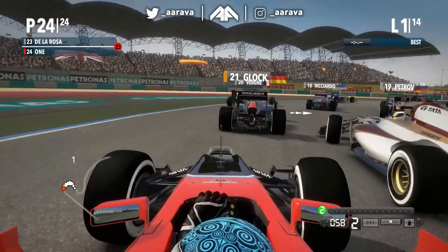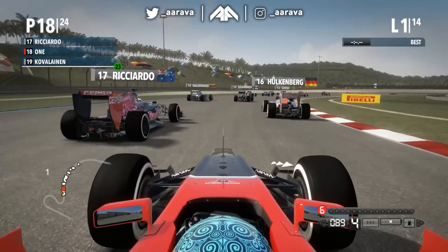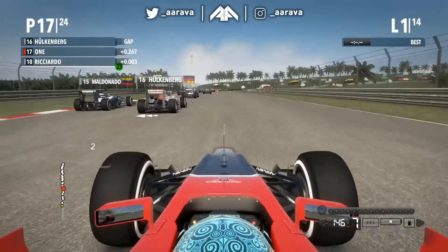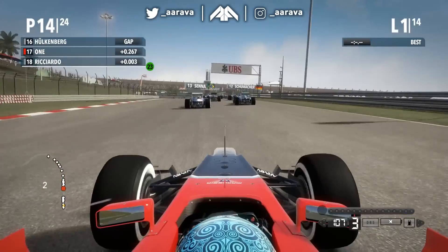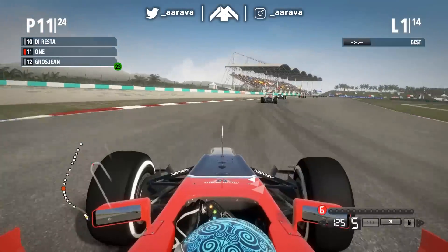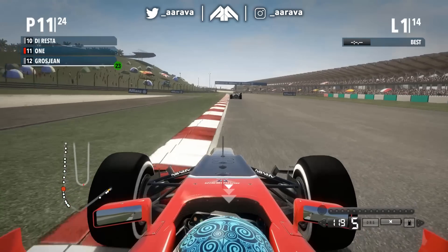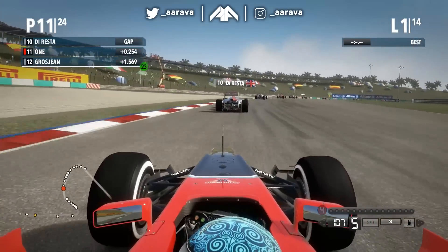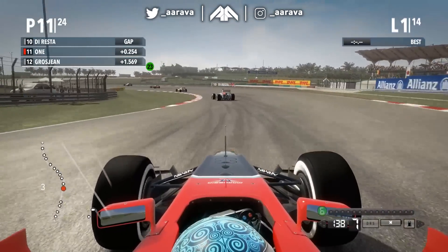We've jumped ahead to round two at Malaysia - a circuit no longer on the F1 calendar. We've had a great start, up into P18. Ricciardo's in the Toro Rosso - real throwback. Some AI on AI contact - Raikkonen's lost his front wing. We're going around the outside of Schumacher in the Mercedes, around the outside of Grosjean as well. This was Grosjean's bad year in Lotus. Up into P11 - I'm just a driving machine on these old games. Di Resta these days isn't quite in the commentary booth yet boring us to death on Sky F1 - he's still racing, probably boring his team to death on team radio.